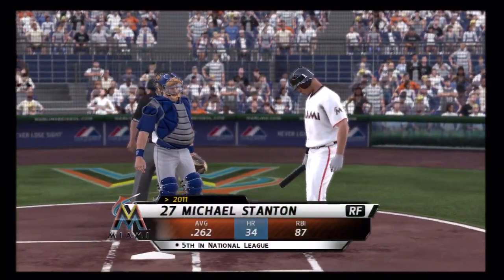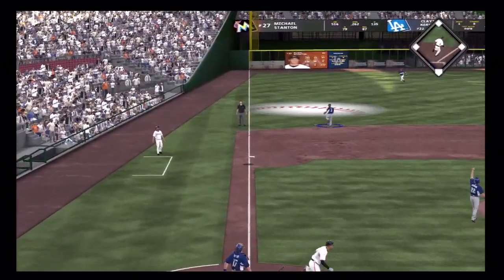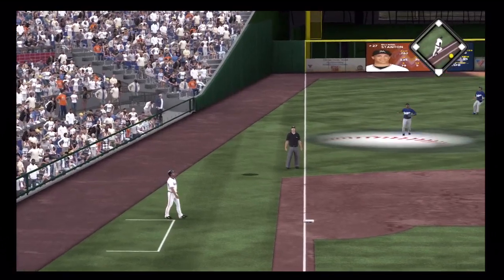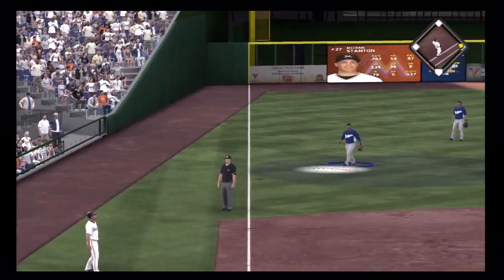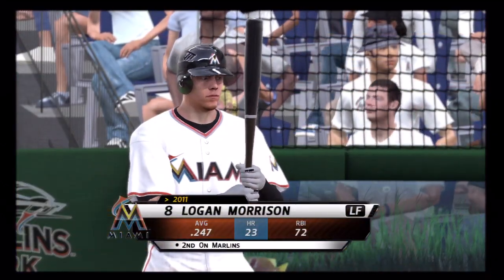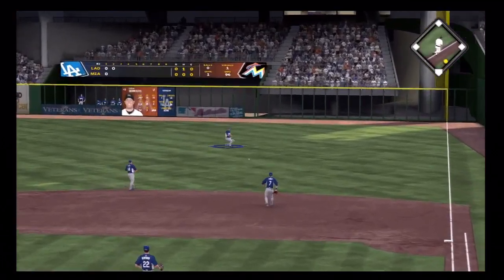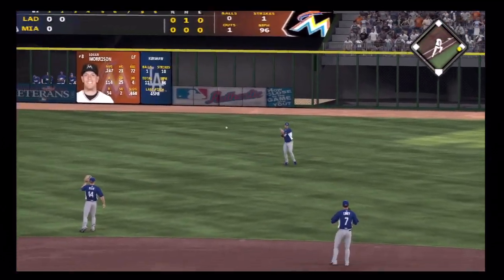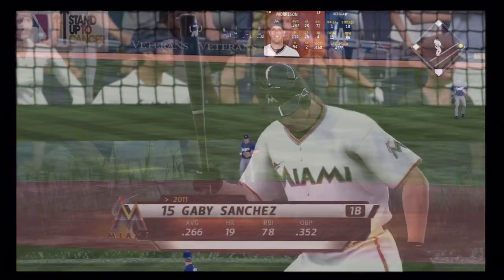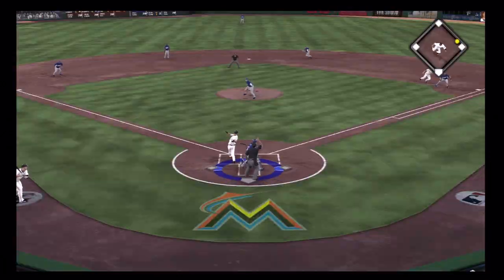Here is Mike Stanton — he'll look to get something going. This is lifted high in the air down the line behind third. And Uribe will put this one away. Logan Morrison will be the batter. This is hit sharply on the ground toward the hole and the Marlins are into the hit column — there's their first. Gabby Sanchez digs in and he got him.